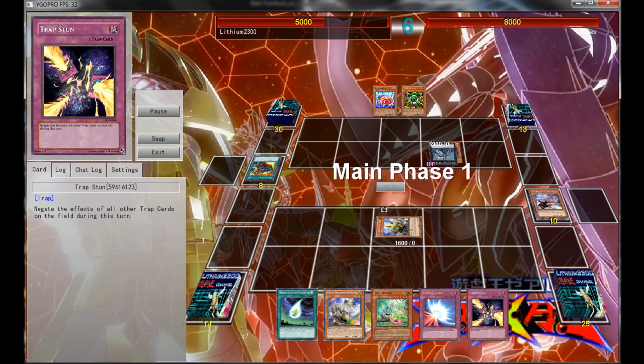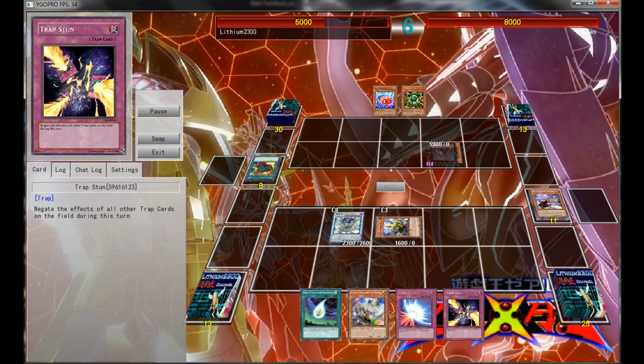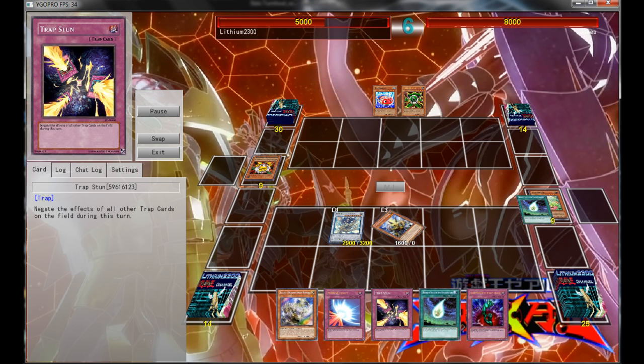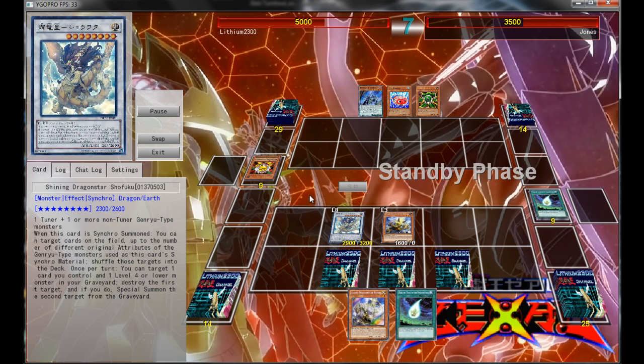Then Shunge activates, so Special Summon the Heikyan from my deck, and pretty much Normal Summon Masked Chameleon — Chameleon is pretty much a one-card Exceed or one-card Synchro. So Masked Chameleon into Shofuku, at least bounces one card from the opponent back to his deck, so that gets his Exceed Knight out of the field. Then go for the themed Pot of Everest, so send back three Dragon Stars from my grave, draw two cards — excellent. So set the Trap Stun, set the Bottomless, and set the Mirror Force, I believe. Pretty solid.